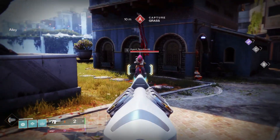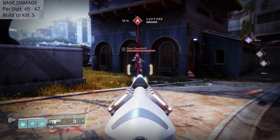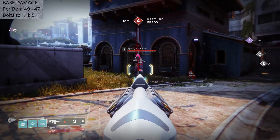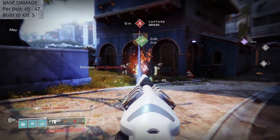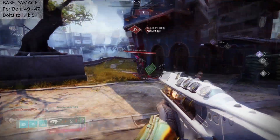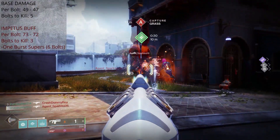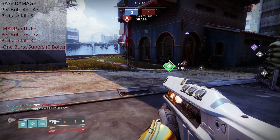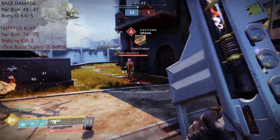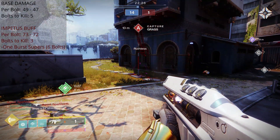For PvP, we'll start with our base damage numbers. We do see diminishing returns with our initial spread, going from 49 to 47 damage — requiring 5 bolts to deal lethal damage on a Guardian running tier 6 resilience. When Conserve Momentum was broken, we were dealing a flat 49 points of damage and able to secure a 4-bolt kill. It's kind of a shame that fixing the intrinsic trait hurt the damage profile in PvP. Under the Impetus damage buff, bolts average around 72 damage — for the first 3 bolts at least — which is what we need to secure a kill inside the weapon's optimal range. The Impetus buff also gives Merciless the ability to down enemies in their roaming super in a single burst; we deal 197 points of damage to a Spectral Blades super, delivered in 6 bolts, with one still to spare.